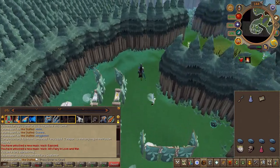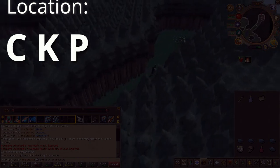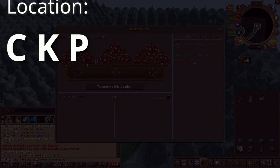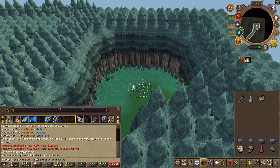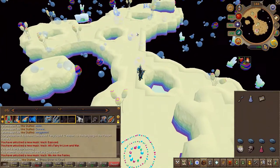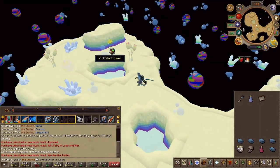Next, head back to the fairy ring and type these coordinates. You'll now have to wait 2 minutes before you can pick a star flower. Once it's grown, pick it.